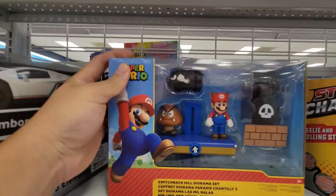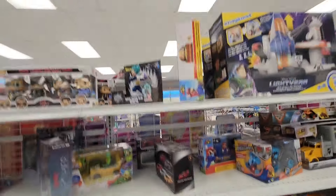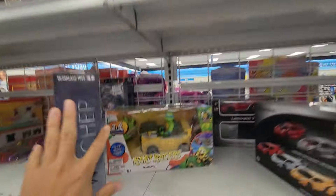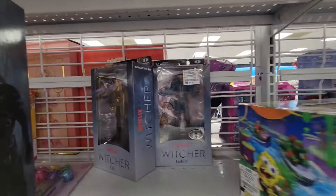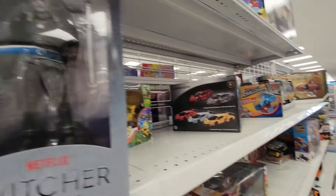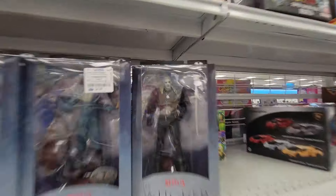Look at this Mario setting. And they've got Super Saiyan Blue Vegeta from Bandai. Got some Witcher figures here — not everybody, but Geralt, Jaskier, and Ciri. They're $4.99 each, which is a very good price, but they're not the best looking figures.